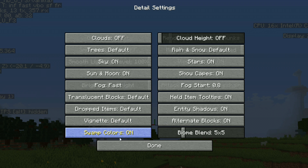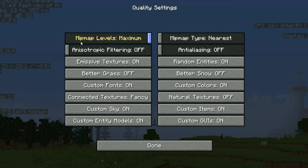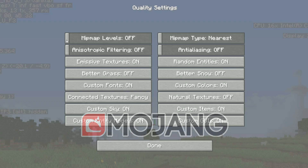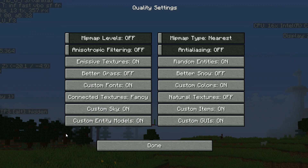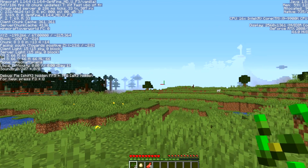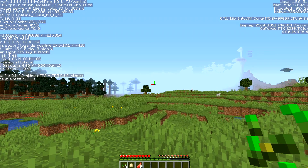Also go to the Quality tab and turn Mipmap Levels all the way down to the lowest setting. Something weird happened in my game there but it's fine — just turn Mipmap Levels all the way down.